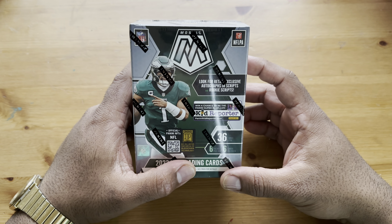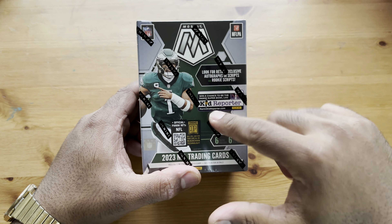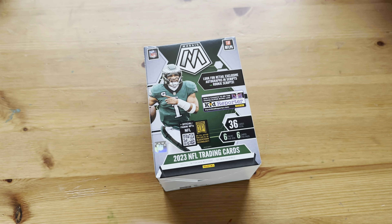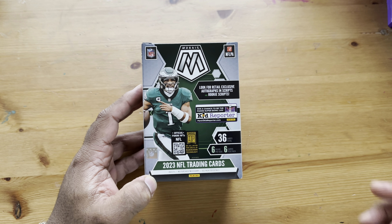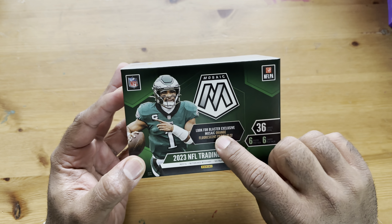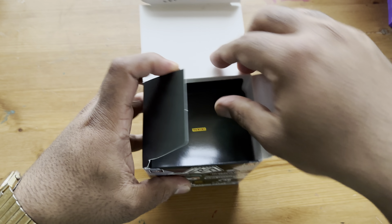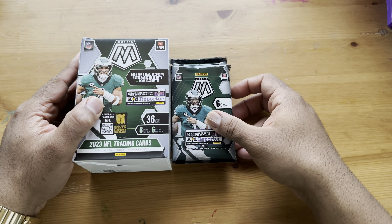Hey guys, welcome back. Today I'm doing Mosaic blaster. I did a couple megas a few days ago — if you haven't, please check out that video. These are from the wild; I got these at Walmart in the store, so they're about $34.99 each. Let's see how they do. I did open a few blasters a couple weeks ago and was lucky to pull a honeycomb. We're looking for those orange fluorescent parallels, preferably Bryce Young, Stroud, or Anthony Richardson. We're also looking for micro mosaic genesis — everything.